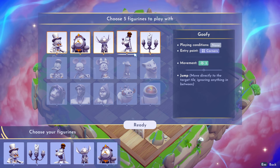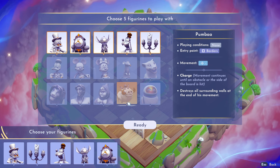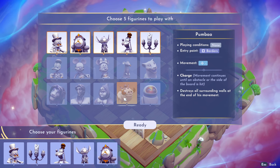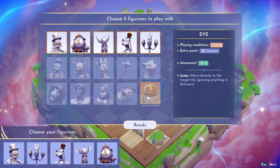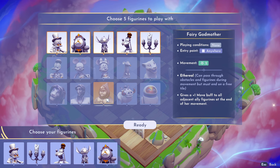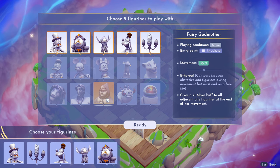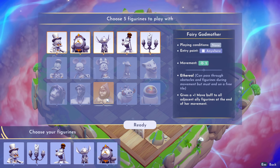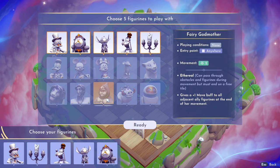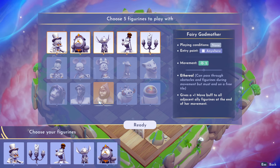Nala gives you potential to get a lot more coins. Eve is a lot like Goofy — she's a jumper, but moves eight spaces. Pumba will destroy all surrounding walls at the end of his movement; he charges right through and continues until he meets an obstacle, starting from anywhere around the board's borders. Eve starts in the corners. Fairy Godmother can start anywhere on the board, moves diagonally two spaces, and is ethereal — meaning she can pass through obstacles and figurines during movement but needs an open space to land on.